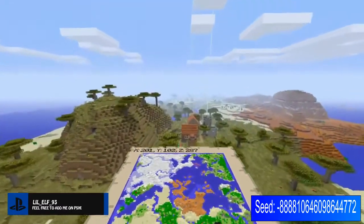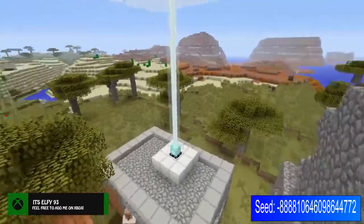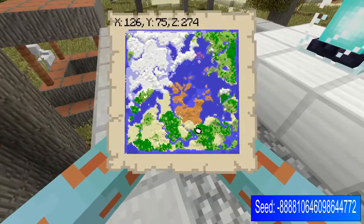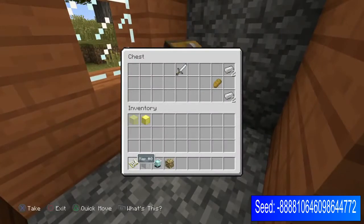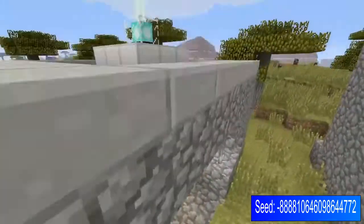We are going to scoot to our first NPC village within this world. There are quite a few on this one. If you come across from spawn to X126, Y75, and Z274, this is your first NPC village with its very own blacksmith. Inside this blacksmith you have four iron ingots, a piece of bread, and an iron sword, which isn't too bad to begin with.